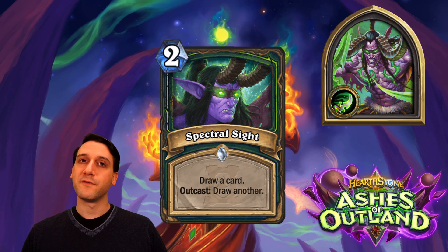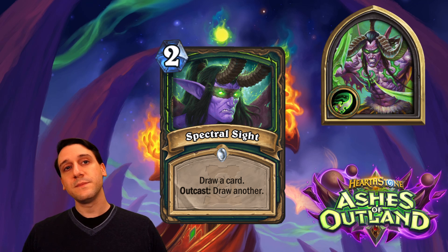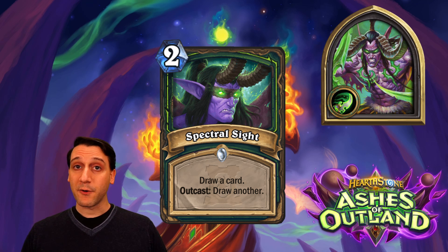Outcast is like Combo for Rogues, in that you get a bonus effect described when you fulfill the condition. In this case, if the card is the leftmost or rightmost card in your hand when you play it, you get the bonus — the outermost card when you cast it. Outcast. Not too difficult, right?